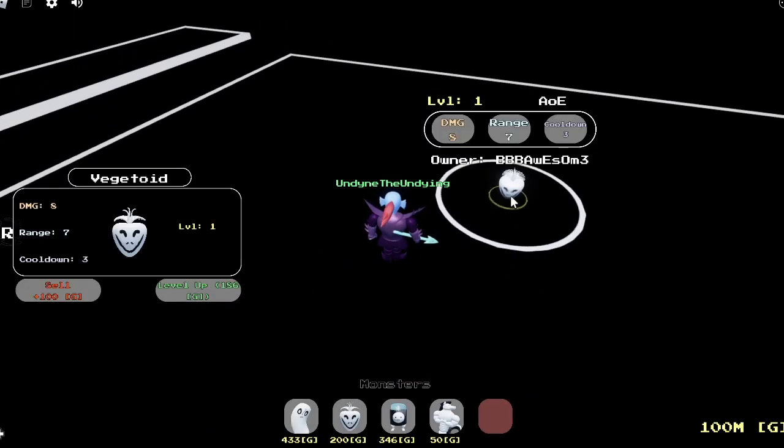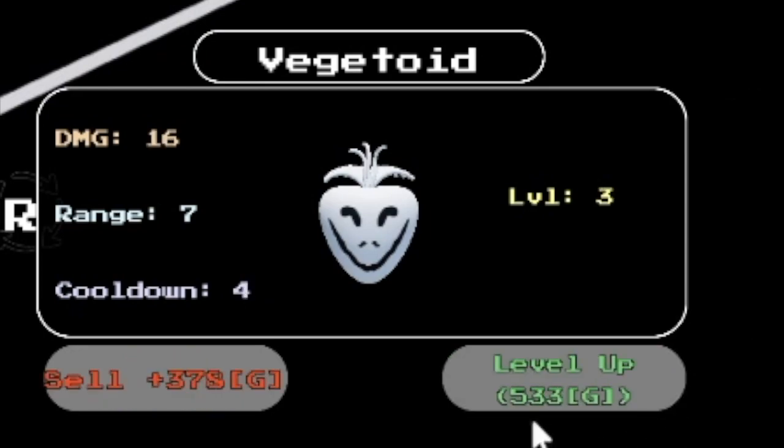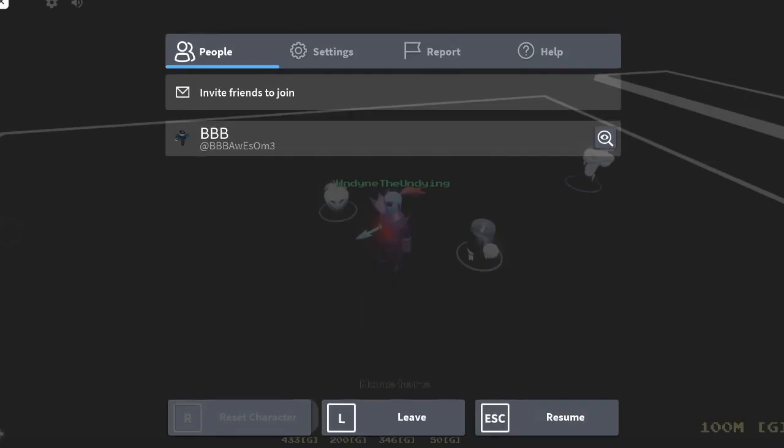We place this down and yeah, look — it's a cheaper upgrade, a lot cheaper for every single one. Three, four — and yeah, this is cheaper, it's a lot cheaper. Now if we go back to the lobby...